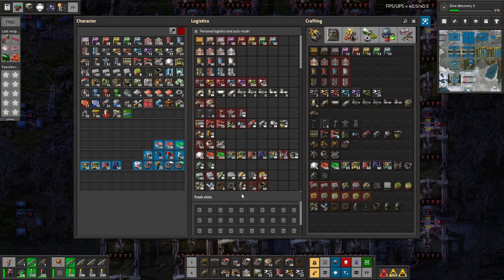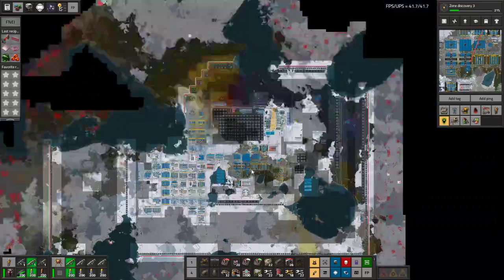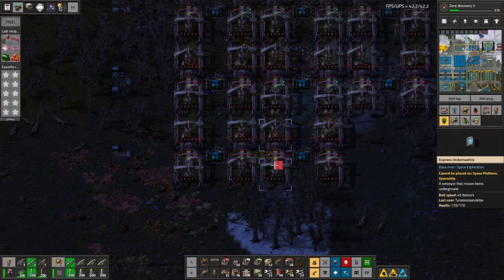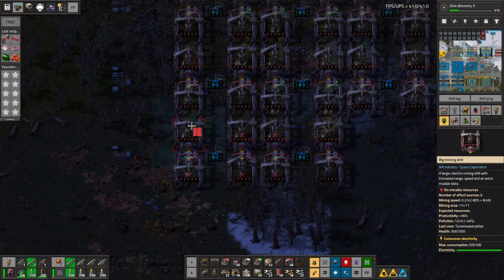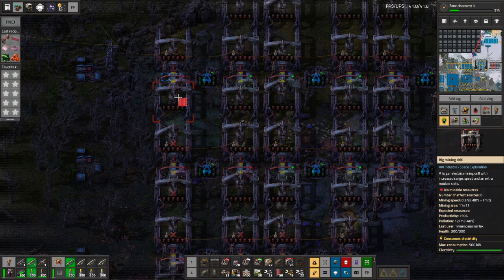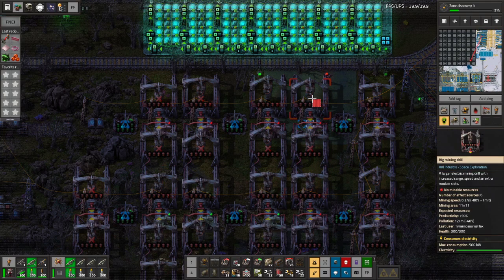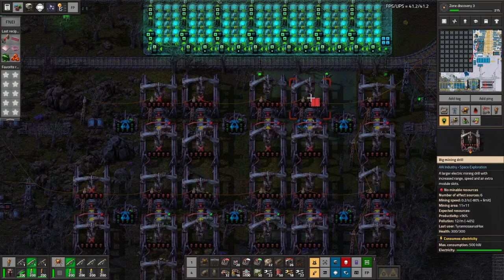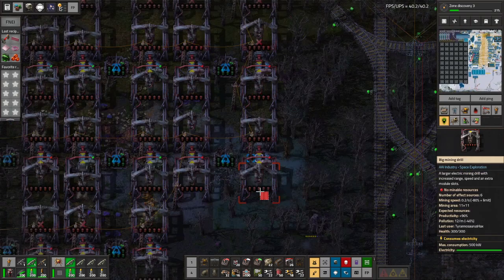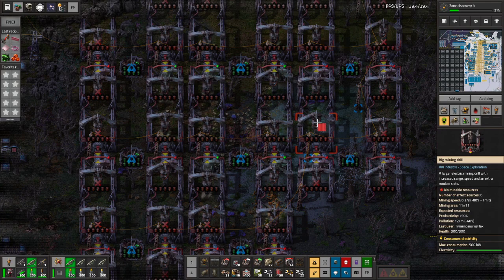Apparently I do not have any productivity modules on me, probably because I turned off my logistic bots — and I meant to say speed modules. Let's remove all the ones that have nothing left. That one just went green — oh, that's the signal. Derp.